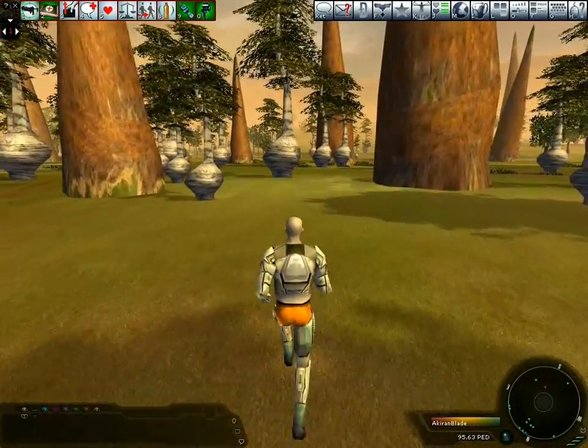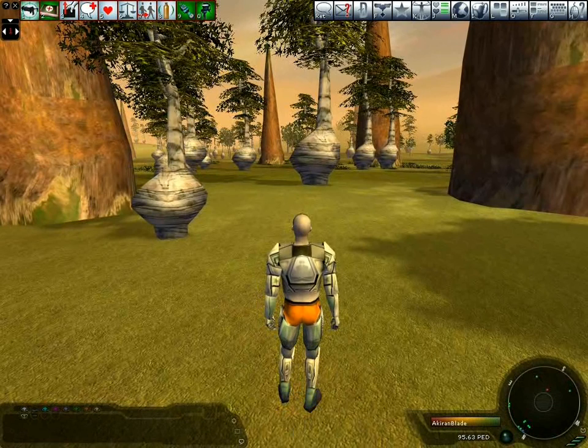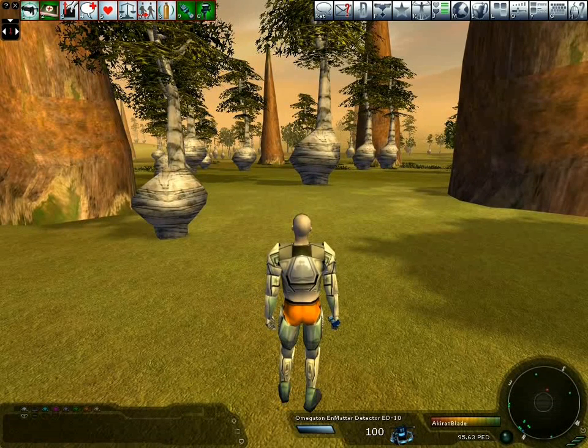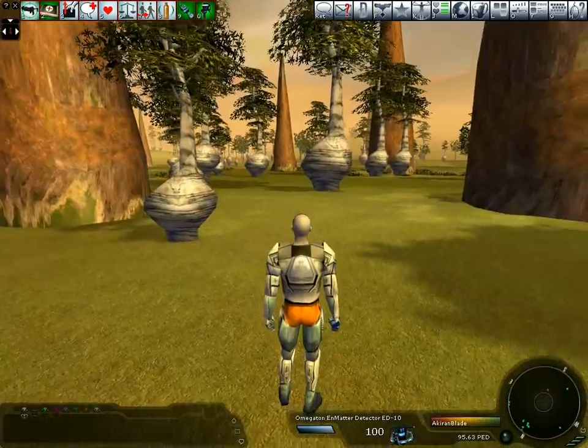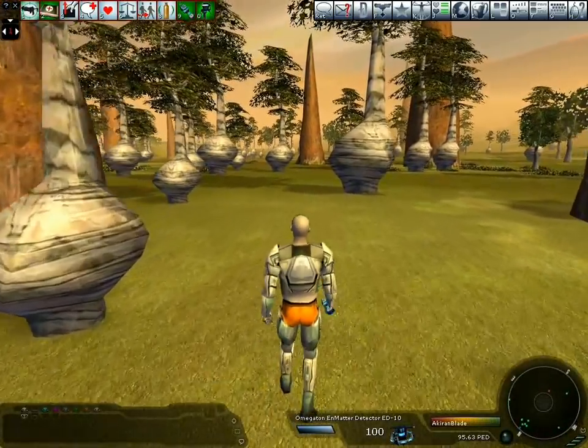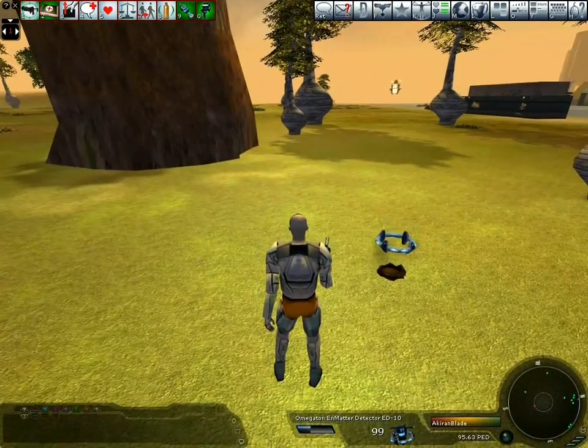To do this we need to select our detector. I'm going to press nine, which the detector is mapped to, to bring it up. Here we can see the equipment status panel and it's telling me I've got a hundred probes left. To activate this, I can either press nine, or if I stay in locked mode, I simply press the left mouse button to trigger it. There — there goes the probe.